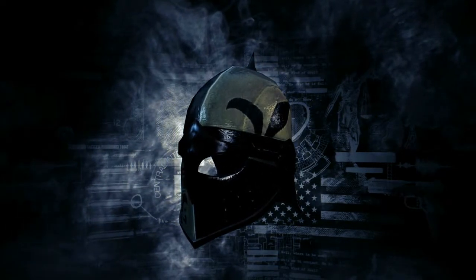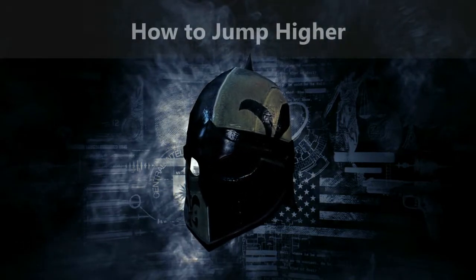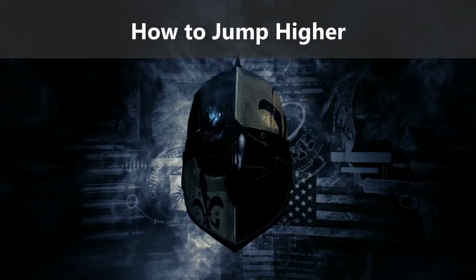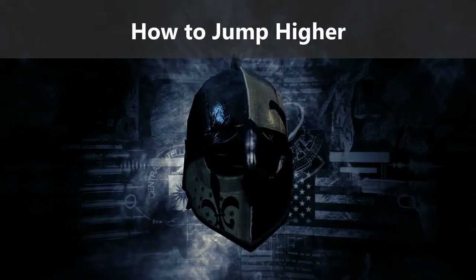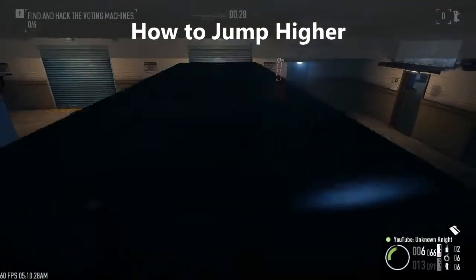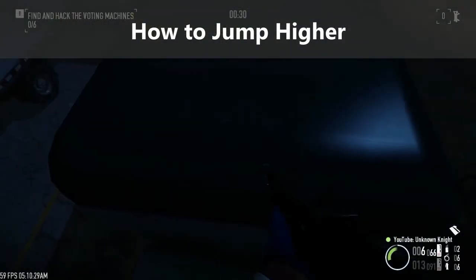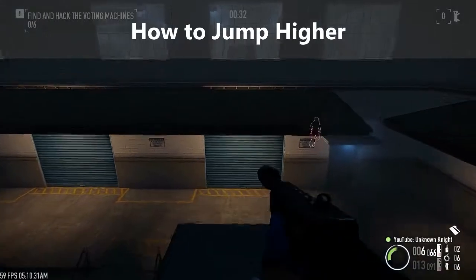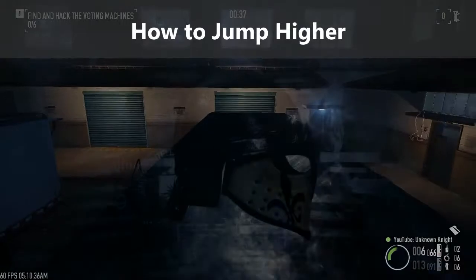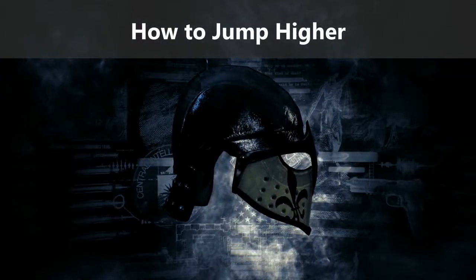Hey guys, today we are going to learn how to jump higher in Payday 2. I actually knew about this a long time ago but didn't figure out how it works exactly, so I was left mashing the jump button until I get a high jump. It was only when I read the TMS stealth guide that I learned how to do it the right way — they call it a double jump, by the way. Credit goes to them and you can find the link to their guide in the description below.